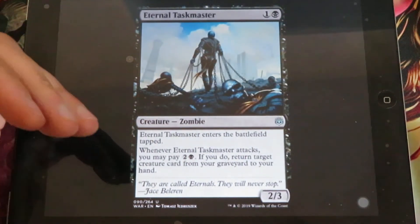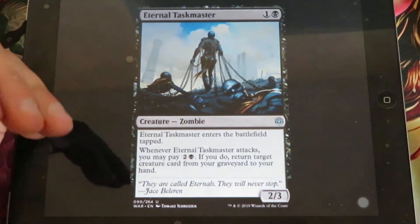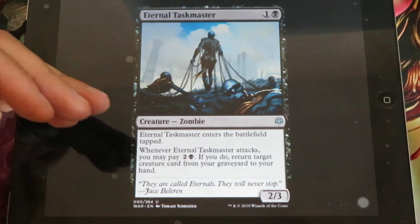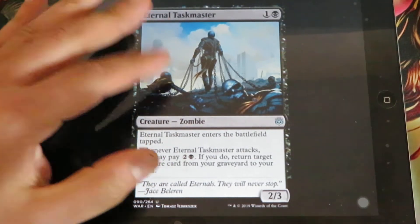Eternal Taskmaster - for 1 and 1 black, it's a 2/3 creature. It enters the battlefield tapped. When it attacks, you may pay 2 and 1 black. If you do, return target creature card from your graveyard to your hand. A very interesting common card.